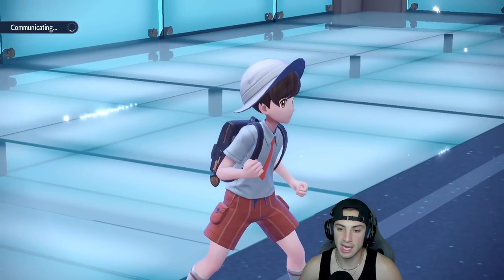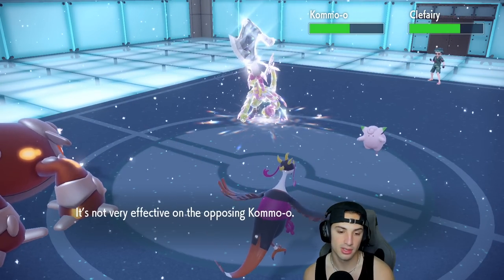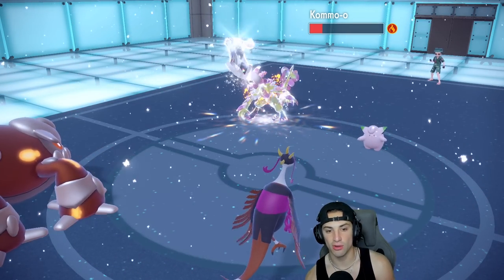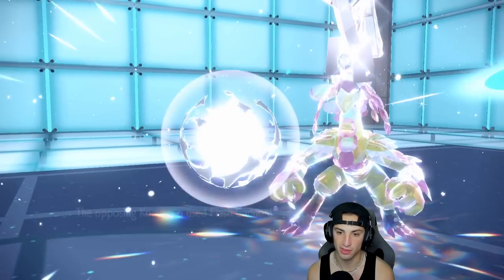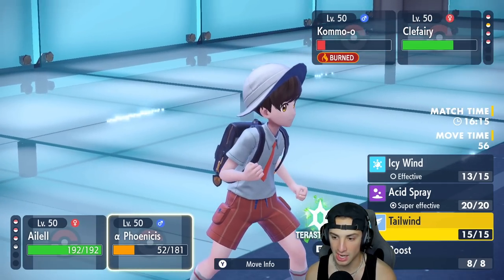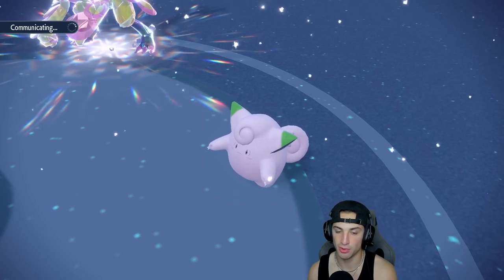Kommo-o is neutral on speed right now since we only hit it with one Icy Wind — hit it again and it'll be minus one, letting Heatran outspeed. Follow Me comes out — doesn't matter, we're using spread moves. Dropping Icy Winds, getting after it Fezandipiti style. Heat Wave comes out, Clefairy dodges, Kommo-o survives but gets a burn. Another Flash Cannon is looking scary but we soak it. From here I'll drop another Heat Wave and Roost up to get back HP.